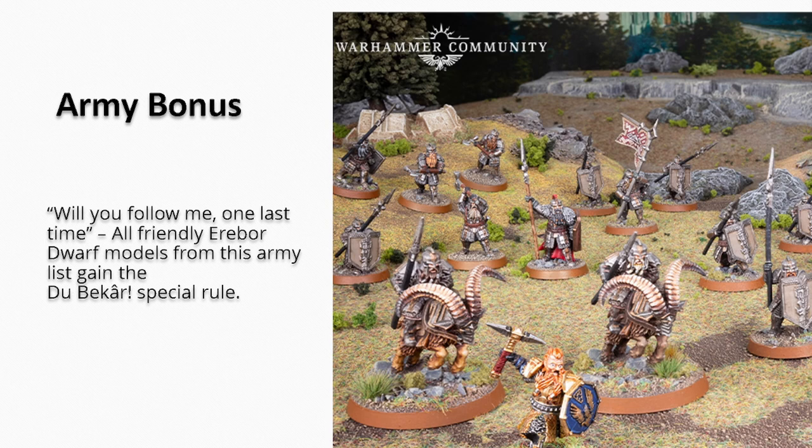Thorin is effectively a banner for himself since he's an Erebor dwarf within six inches of himself, which makes him a really good ally. In the Old King Dain version, all your dwarves swap the Iron Hills keyword for the Erebor keyword, so every dwarf gains the banner effect off the king — a very big perk. It's like having the Army of Thror bonus with higher-strength troops.